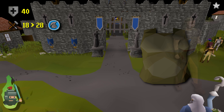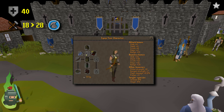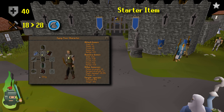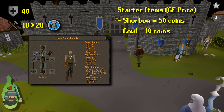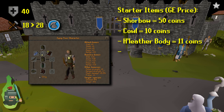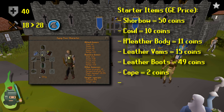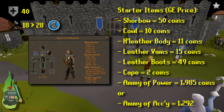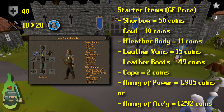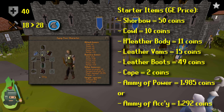Let's go through the equipment — I'll be flashing it up on the screen. To start, you're going to need a short bow, a hard leather body, a leather cowl, leather boots, and leather vambraces. The hard leather body is obviously optional for Ironmen — at section two we're going to buy studded leather once we hit 20 range, so that is up to you. Standard accounts can just buy these things from the GE.